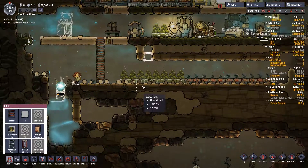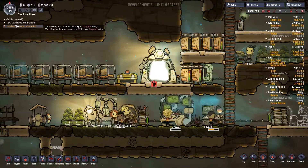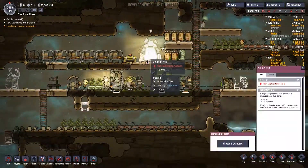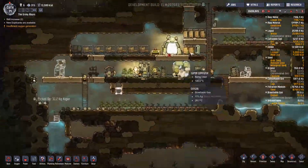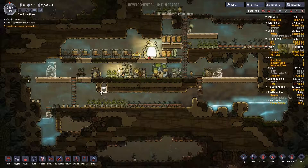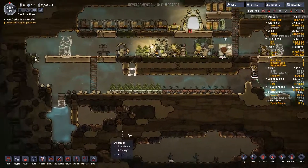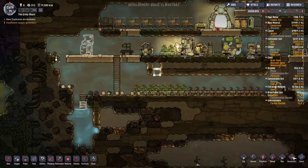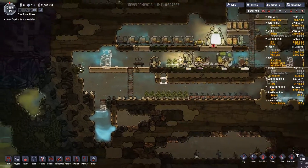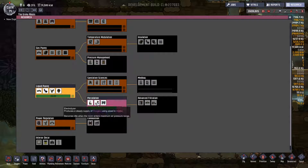I wonder if I could just move water. No, I guess it would have to be the duplicates doing the moving. Not enough oxygen again — we're down by 0.2 kilograms so far. I'm concerned about getting another person until I solve that problem. How are we doing on research? Almost done the percolation research, and I should be able to deal with that then.